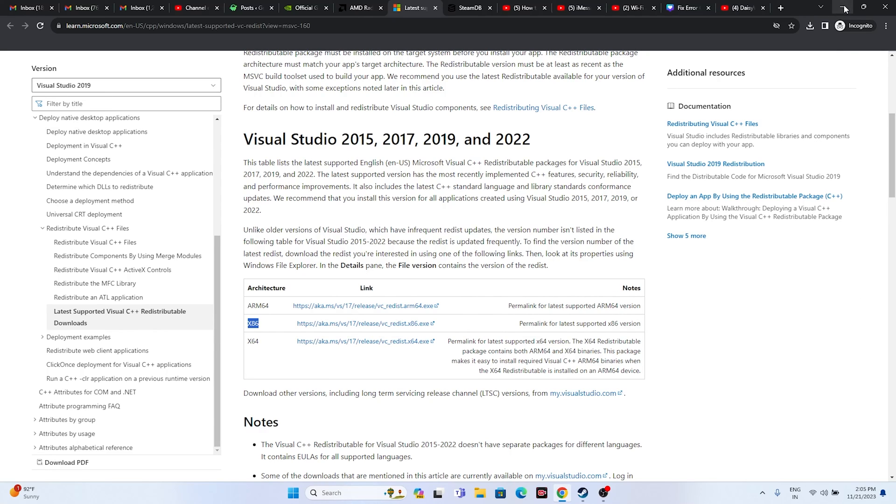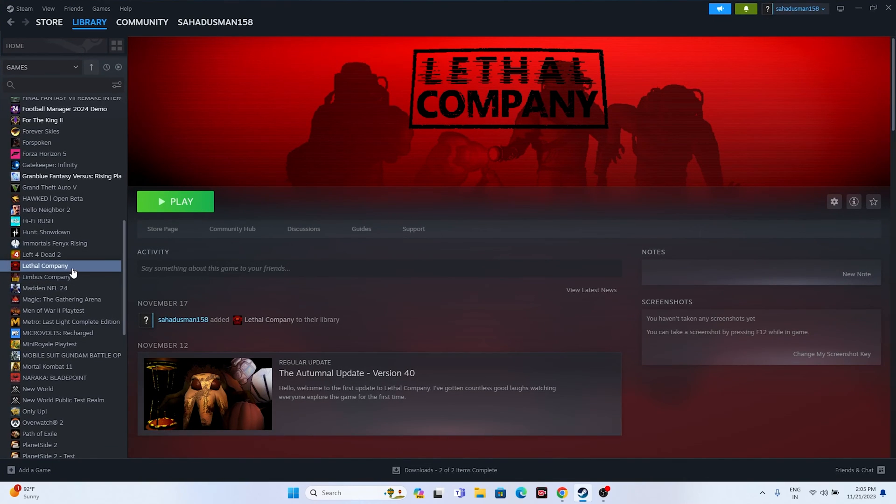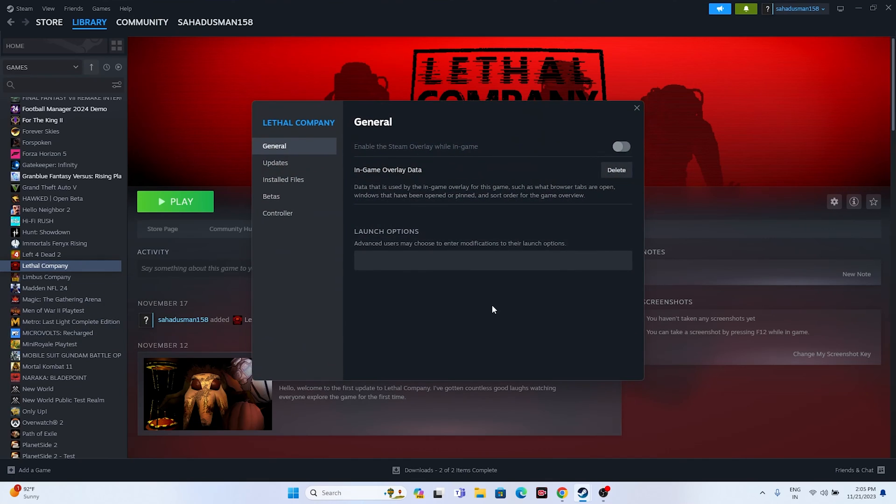The next fix is to disable the Steam overlay. Right-click the game in Steam, go to Properties, and if the overlay is enabled, disable it. Try launching the game. If that doesn't work, go to the Launch Options and try entering the command -dx11. If dx11 is not working, try -dx12. Either dx11 or dx12 should work.